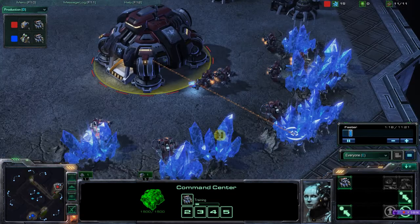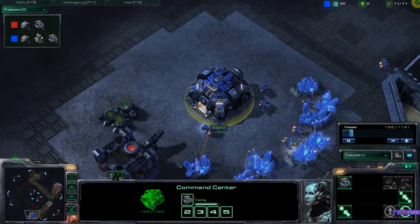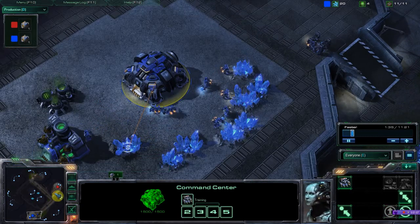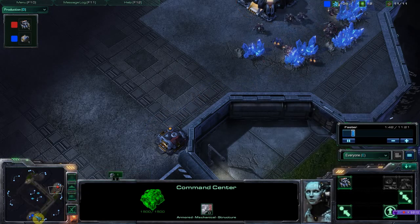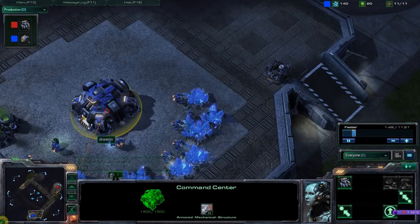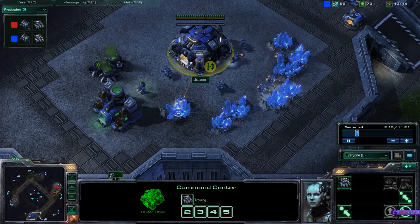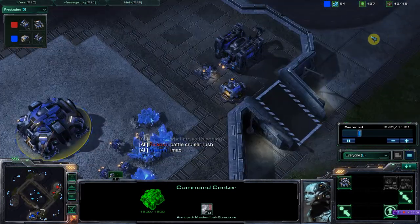As you can see, I'm getting my refinery really early on. Compared to him, I get my supply depot because I need that. I'm really not sure on the exact build order - as I said, I got lucky with scouting, so not knowing the exact build order is going to hurt me a little bit, but it didn't in the end. I get a barracks down next. My worker count is a little bit lower than usual because with a reaper rush you do have to cut some workers to afford it.